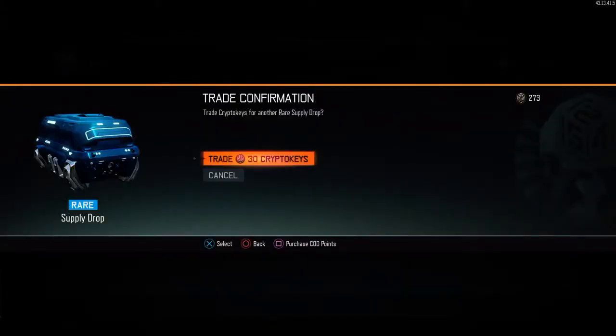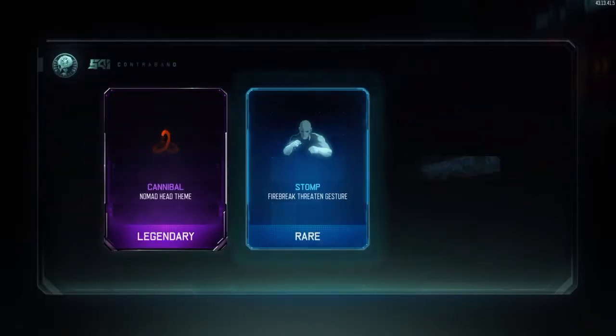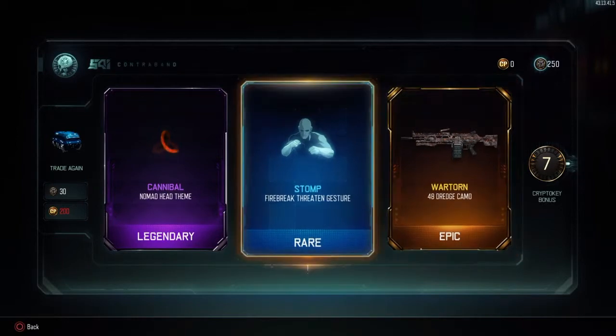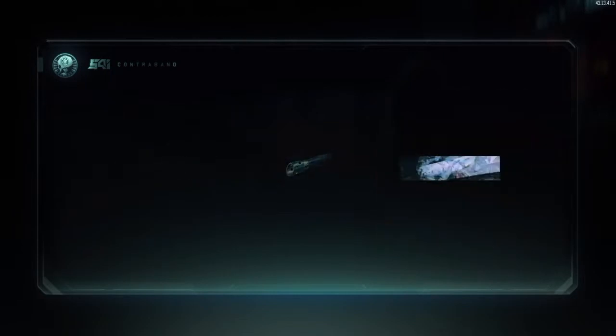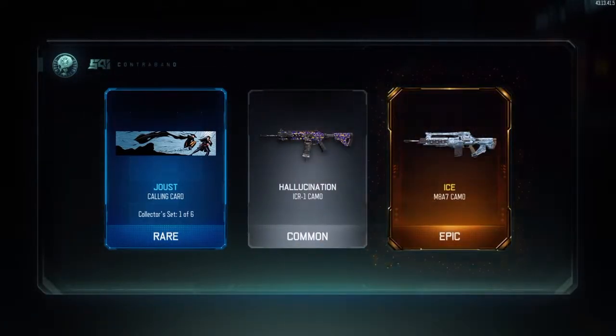On to the next supply drop, we are going to get a Nomad head theme, a Firebreak threat, and then war torn for the Dredge. We are going to get a seven crypto key bonus. On to the next one, we're going to get a calling card, hallucination for the ICR.